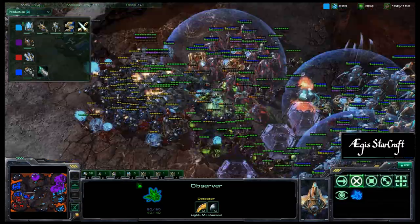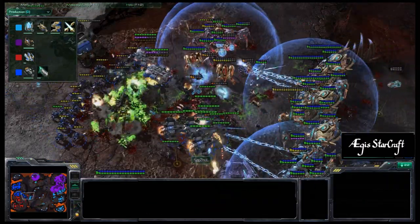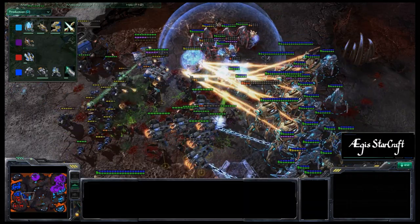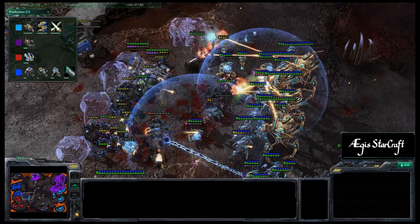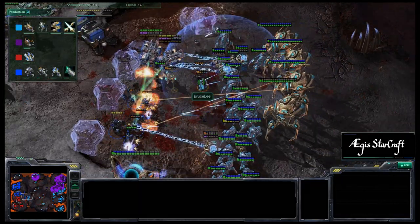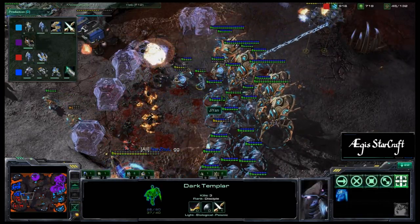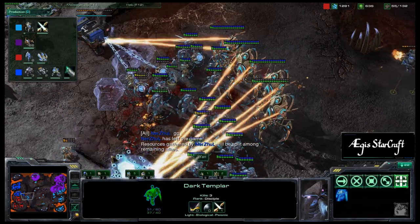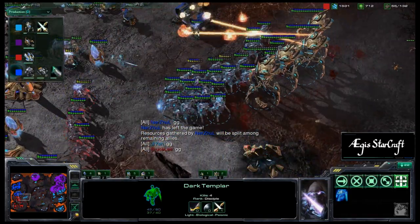The banelings are now rolling forward — wow, Ner'zhul needs to stim and move back immediately. The banelings funnel through the force fields going down, doing tons of damage. Oh my goodness — Ner'zhul loses his entire army, unable to back out in time. The colossus chews away all of the stalkers. The force fields go down and the Terran army is held in place. Dark templar are now in the front doing additional damage. Ner'zhul calls GG and leaves the game.